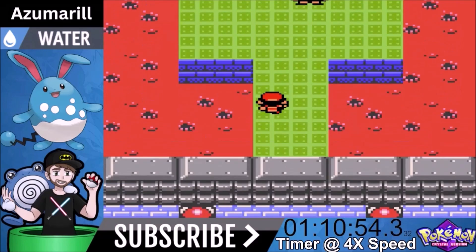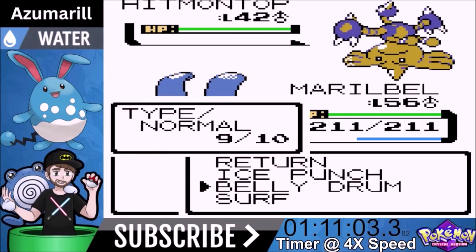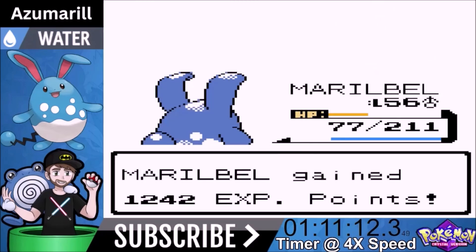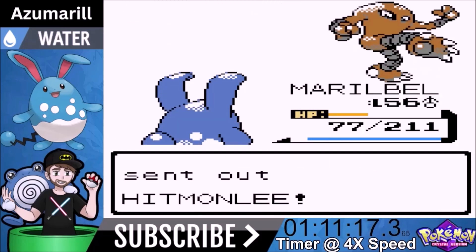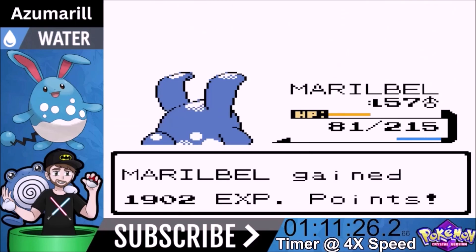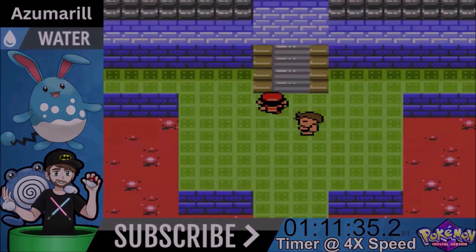Now we're going to take on Bruno - we don't talk about Bruno very much, and that reference is very relevant with the name of the Pokemon, Maribel. We go ahead and do Belly Drum again. He's going to go Dig. We go for Return and it should sweep his entire team. One-shot on Hitmonchan, we're outspeeding. Hitmonlee - one-shot. Machamp - we outspeed and one-shot. For Onix, don't even go for Return, just go for Ice Punch - it's a one-shot. Very frail Pokemon for a Rock-type. We beat Bruno.